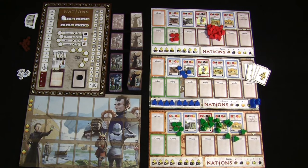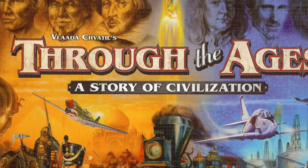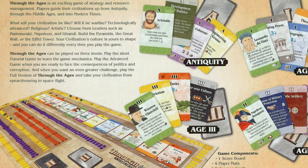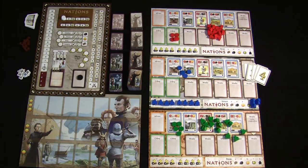Nations is a spiritual successor to Through the Ages — it essentially takes Through the Ages and simplifies things to make it a quicker game that isn't such a bear with a large number of players. I won't do too many comparisons here, but if you're familiar with Through the Ages a lot of stuff in Nations will make sense quickly, even though some things have been simplified to prevent this from being a five-player game taking six to seven hours.